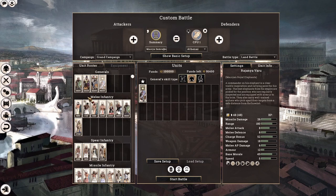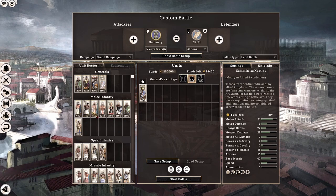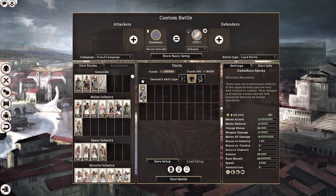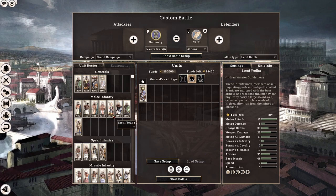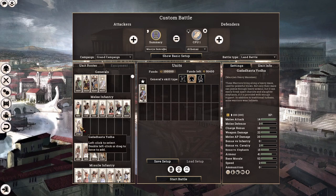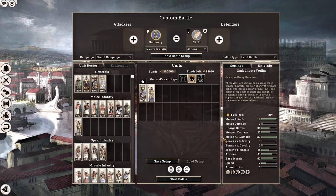Moving on to the next section, we have melee infantry, and we have a plethora to choose from. We start out with some really lightly armoured troops, but they do have 300 men per unit, which is quite helpful. As we upgrade our barracks, we get access to more heavily armoured and unique infantry, especially the Mauryan Heavy Macemen. They have an armour penetration damage of 20, which is the highest armour penetration damage of any unit in the campaign.